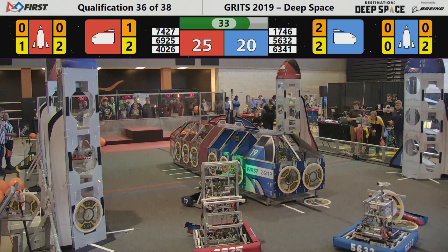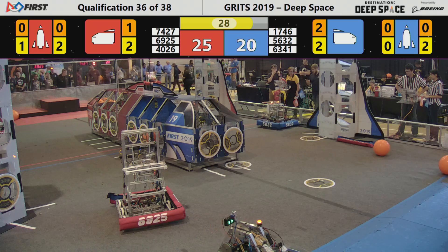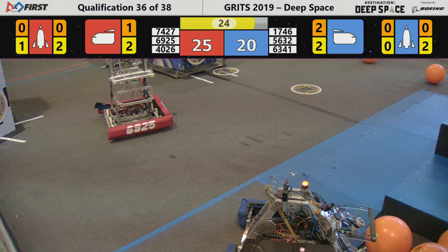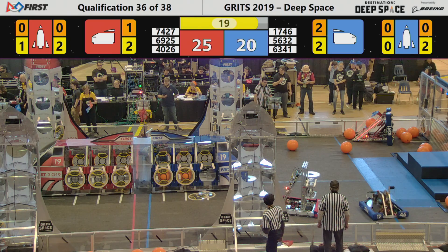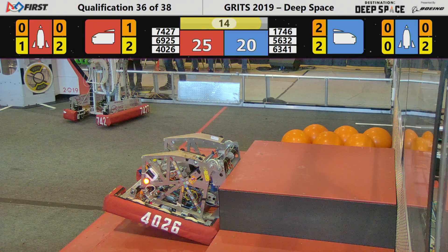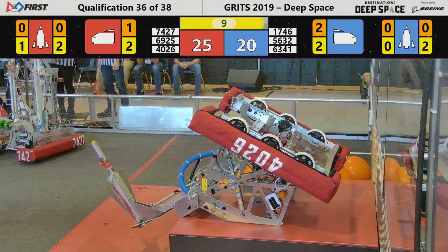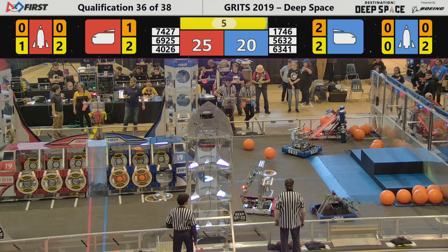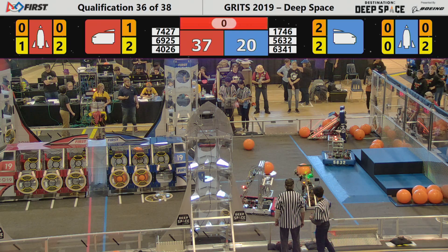5632 with a hatch panel in their possession moving across the field, 1746 with their green eyes shining. 25 to 20 right now in favor of the Red Alliance with 18 seconds left to go — 6925 has been disabled. 7427 Global Dynamics for the Red Alliance with their signature flip, doing that all day up over the center platform for 12 points on the Red Alliance.